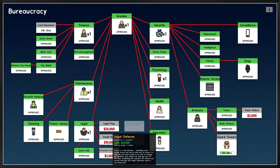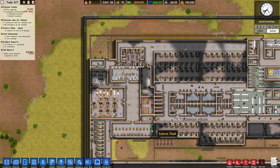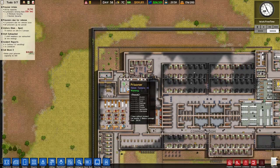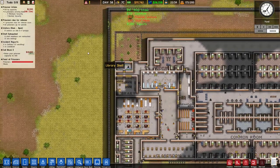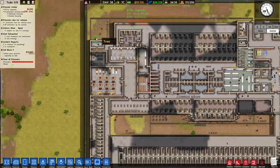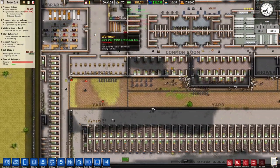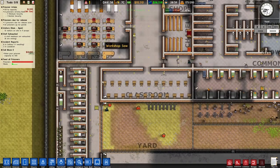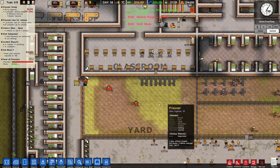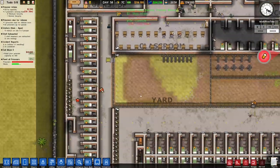Got guard towers yet? We do not have guard towers yet — that's fine. We'll get that any moment now, hopefully. Guard towers — four hours. Apart from the deaths, everything else seems to be going all right. This does look like fairly depressing yard time we've got going on there.